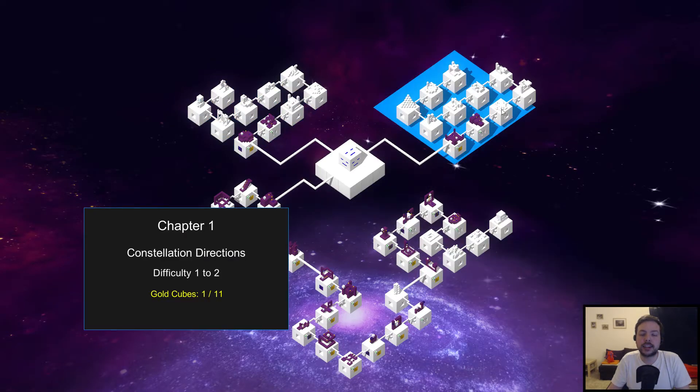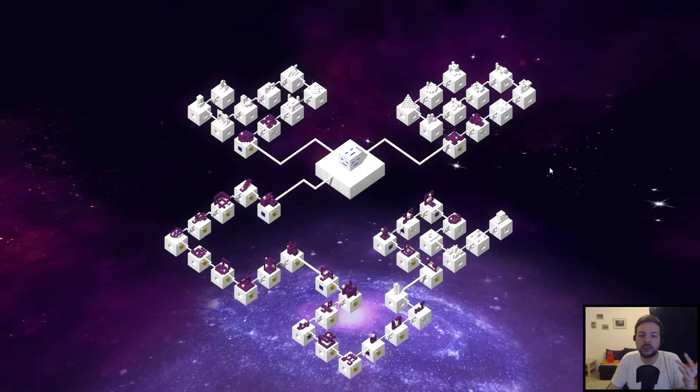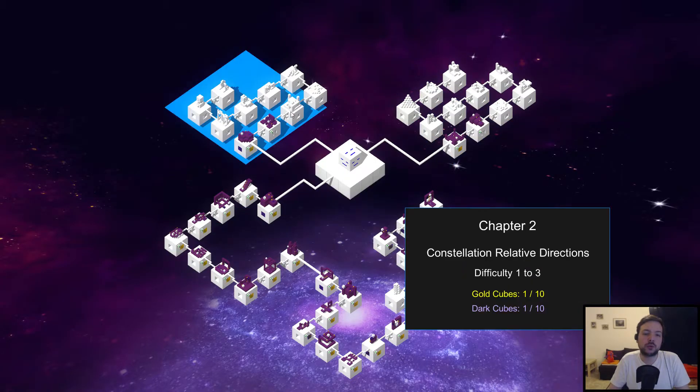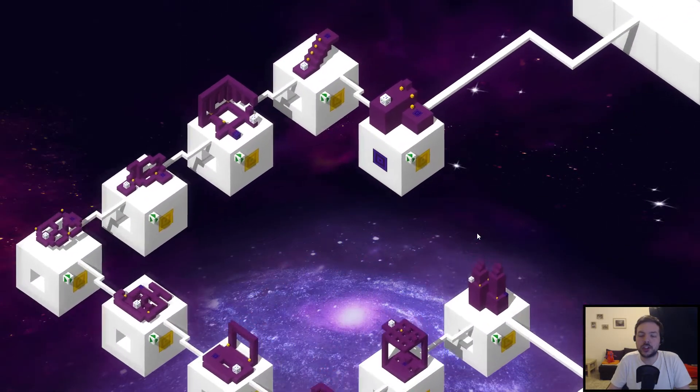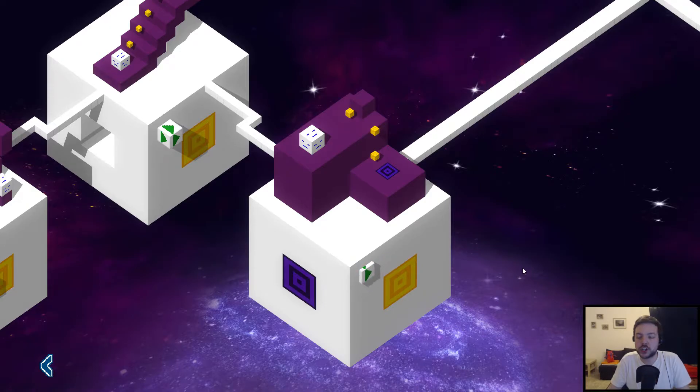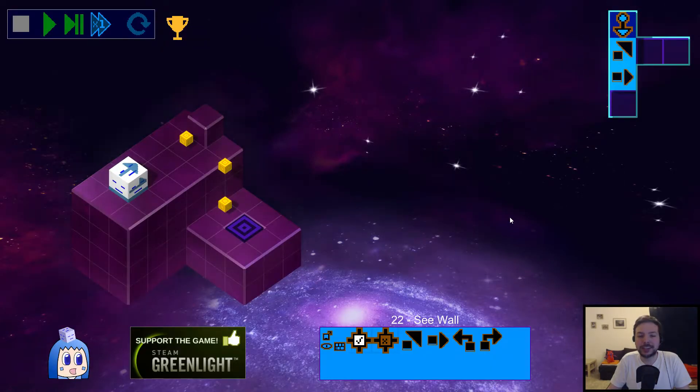I redownloaded a new version of the game and it didn't transfer the save file, so it looks like I didn't play the early chapters, but I just decided to skip to the third chapter. You can actually play all chapters individually and don't have to complete a chapter to get to the next one, but you do have to complete all the levels in a chapter to proceed. Let's take a look at the third chapter because it introduces conditionals. The animations for loading levels take way too long, and in general the user interface is not great — those menus look pretty terrible.